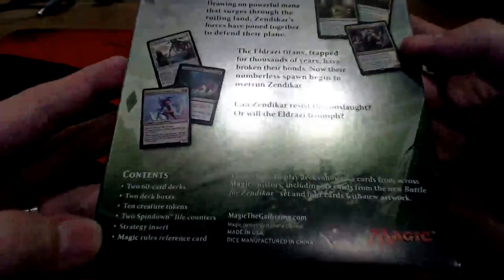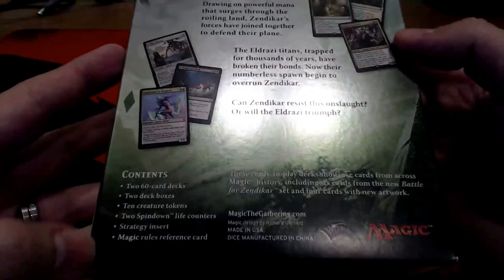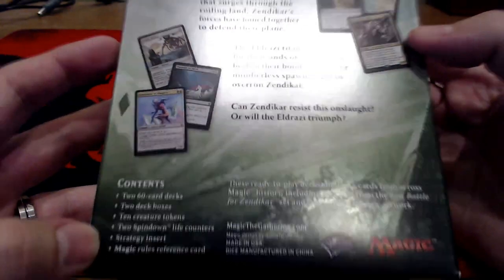Contents are two 60-card decks, two deck boxes, ten creature tokens, two spin-down life counters, a strategy insert, and a rules reference card. Can Zendikar resist this onslaught, or will Eldrazi triumph? Let's take a look.